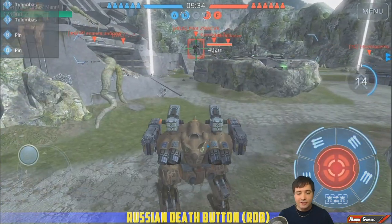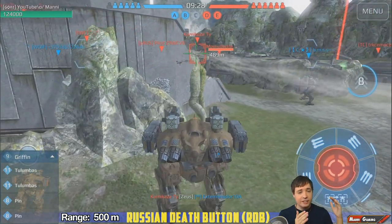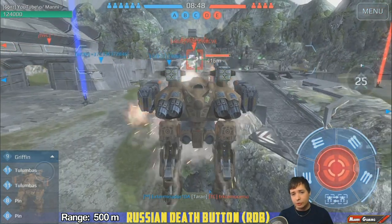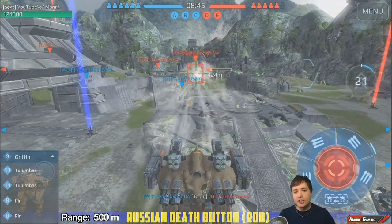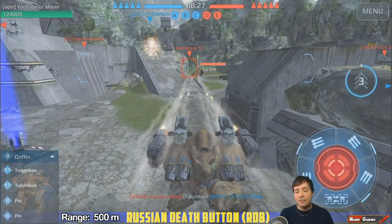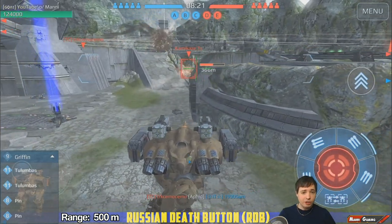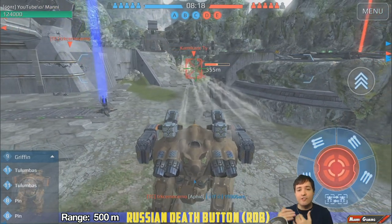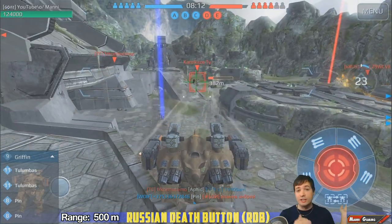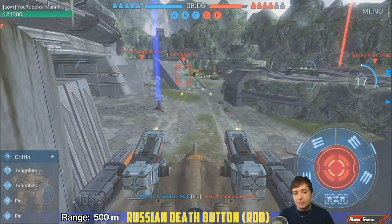The Russian Death Button, or RDB, uses Tulumbas and Pins with 500 meters range. What makes it so popular is you can stay out of reach of the enemy. A Zeus Fury would be able to hit me, but I wait for it to fire, then jump up and fire my entire salvo — you can fire it all in one jump and land safely behind cover again. It's a very popular and easy move to pull off, and very effective. You can even stay out of Aphid range, and if they do fire, you just jump away as a Griffin, completely countering that pattern.